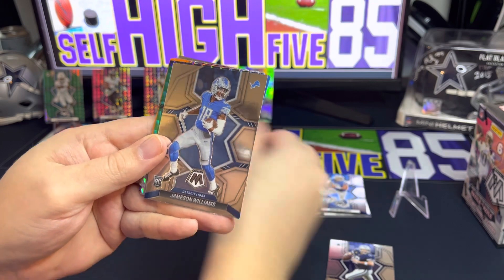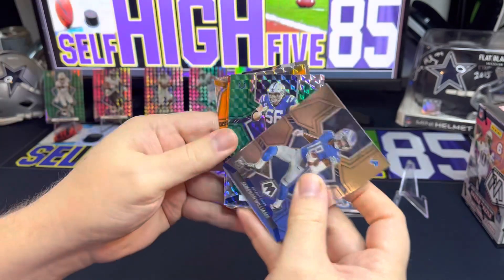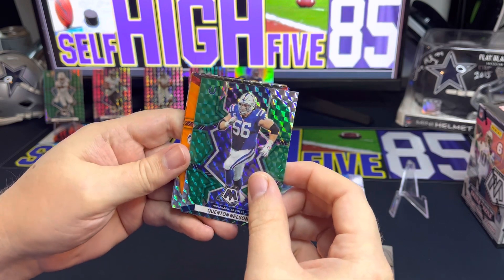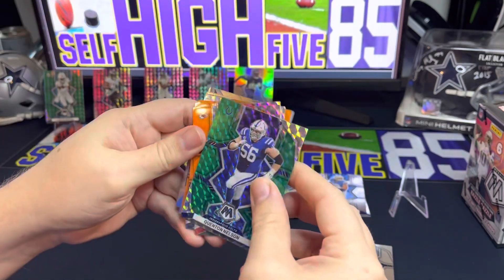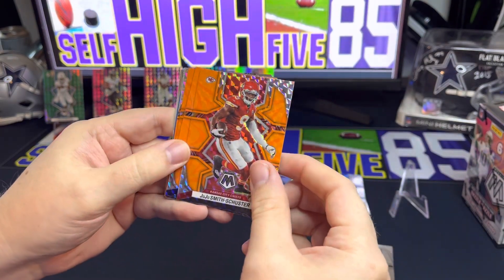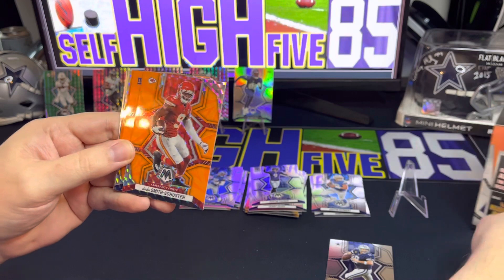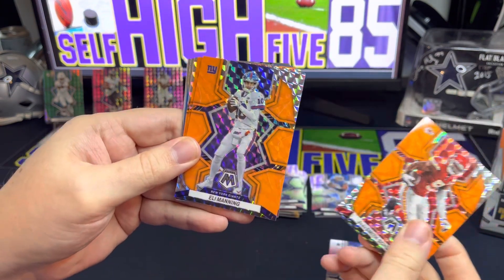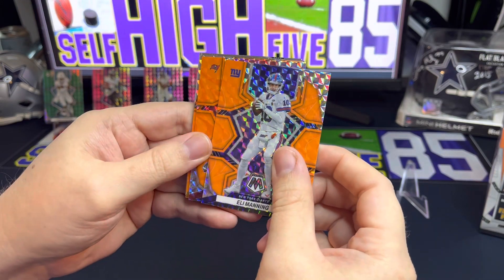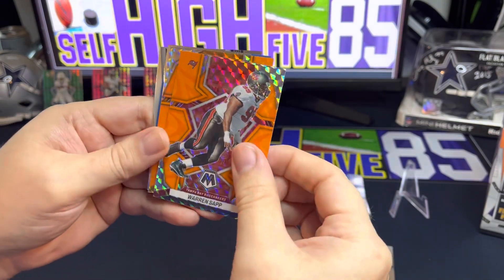No really big names there. We do have a green — Quentin Nelson for the Colts. And it looks like we're getting into our first orange, upside down again, for the Kansas City Chiefs — we get JuJu Smith-Schuster. I like these neon orange fluorescent cards, they look pretty cool. Next one's for the Giants — we get an Eli Manning. Our last one looks like it's for the Bucs — can we get maybe a Tom Brady? We get an old school Warren Sapp.